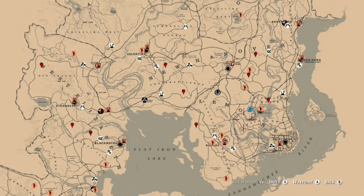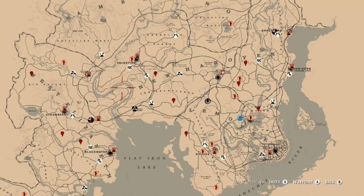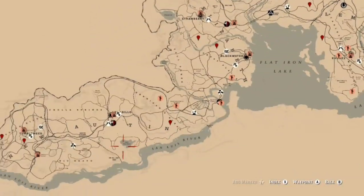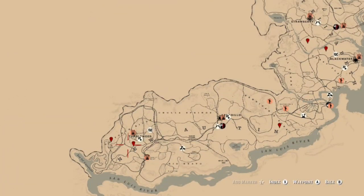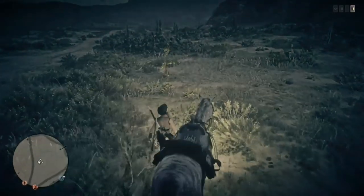For the Defend Campsites challenge, here are plenty of locations spread out throughout the map. The problem with these is: are they going to spawn for you? Also, has another player already ran by and engaged it, making it hard for it to spawn for you? This is probably going to be the toughest challenge of the day.